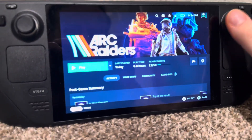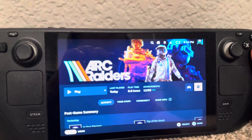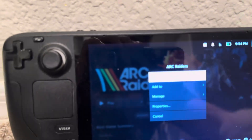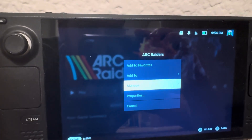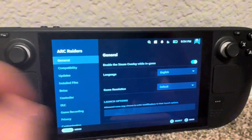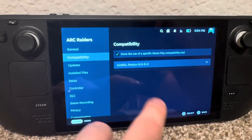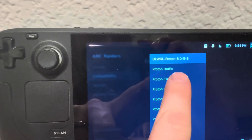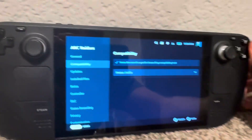But I saw if you just go over — I looked up online and I found — if you go to the Settings, and then, oh, you really can't see. Sorry. There you go. So you go to Properties, then you go to Compatibility, and then you just tap this guy, and then go to Proton Hotfix, and then it should be good, just hit B.